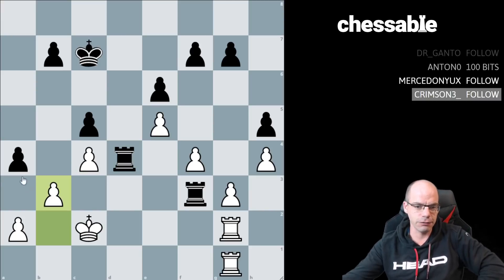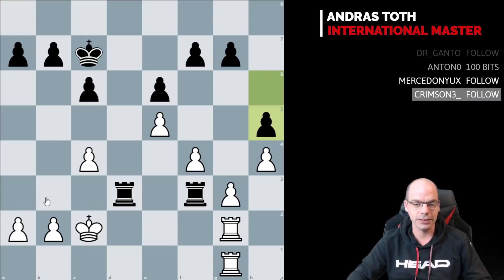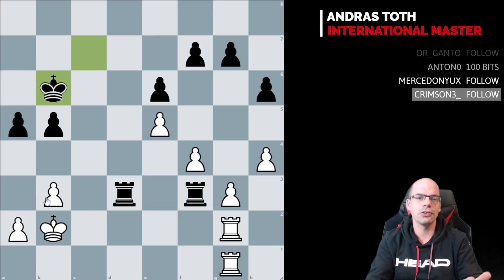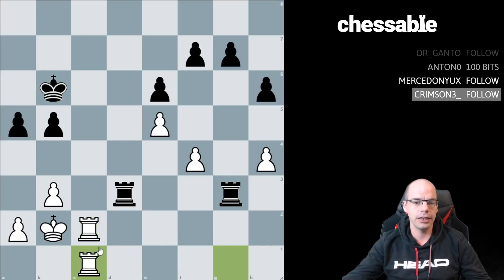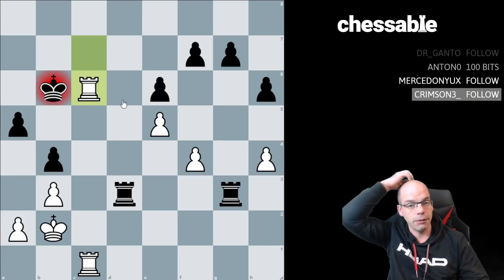Now White is stuck: c4 is hanging, and if b3 then take, take, and the rook hits two ways — Black is doing remarkably well. A lovely winning plan. Now let's see what happened in the game, the most instructive part. We played b3, a5, king b2 — the correct move — king b6, and as soon as I saw this I thought: yes, we've got the draw. You should react the same way — get excited about the c-file. Take all my pawns on the kingside, be my guest — bang, active rooks on the c-file, and we are threatening perpetual check at the very least.